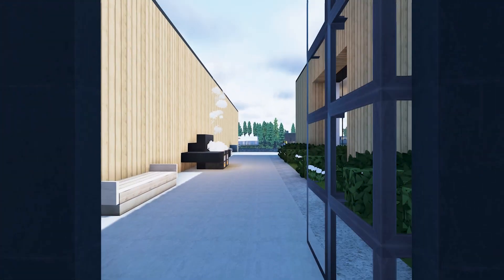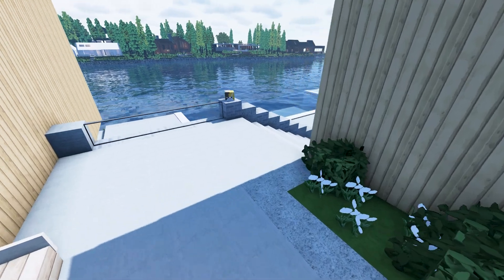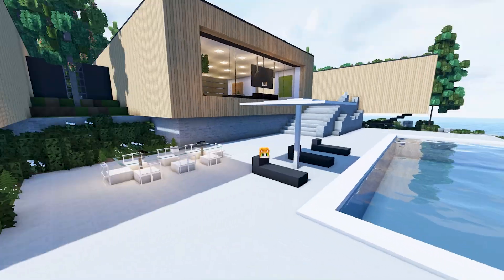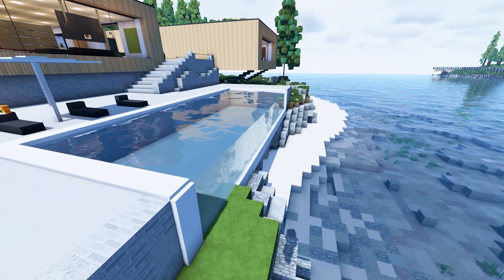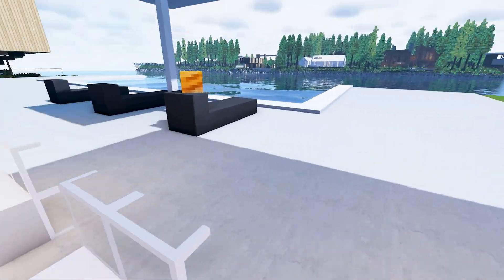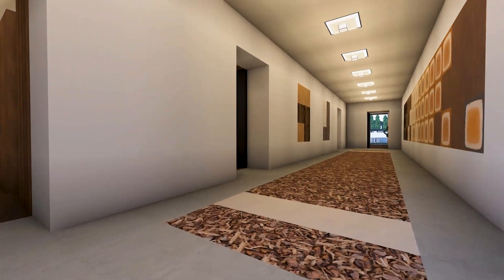This is the exit to the backyard. We've got a nice bench, barbecue, and more cats everywhere. Coming down here we've got an infinity pool — very cool. There's another table outside, and there's a redstone table detail that you can walk right through — pretty cool.